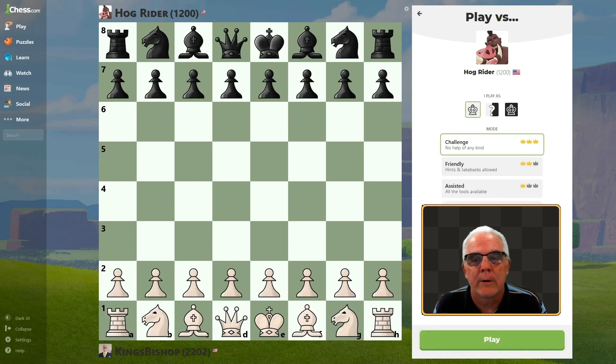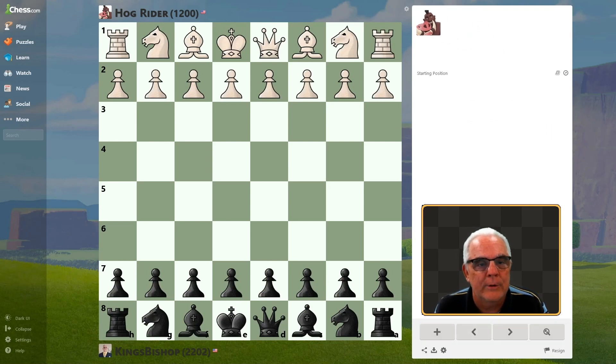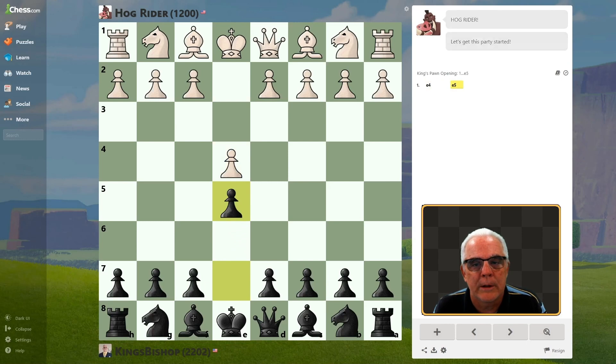And we're picking on Hog Rider this time. Random color — we get black. And let's see what there is to see. We're going to go with E5.